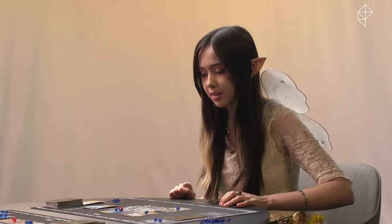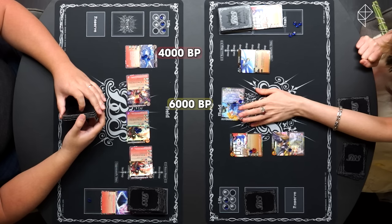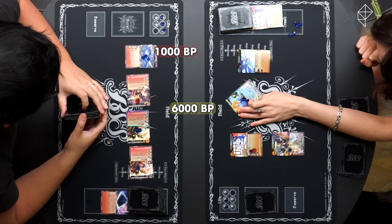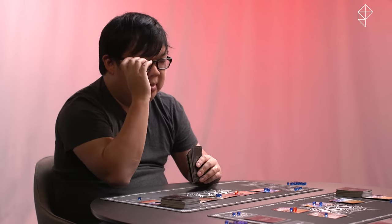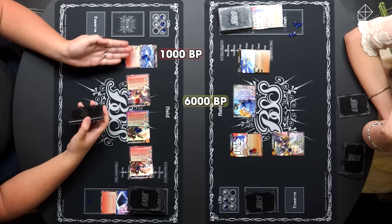I'm starting to feel scared. I'm attacking with this one. And Rain Needle — silly little Rain Needle — goes down to 1,000 BP, because I control three spirits. So it's at 1,000 and that has 6,000. And that has 3,000. And that one has 4,000. And that effect is for the whole turn. Basically this is at 1,000 for the whole turn. Then I will take a hit.